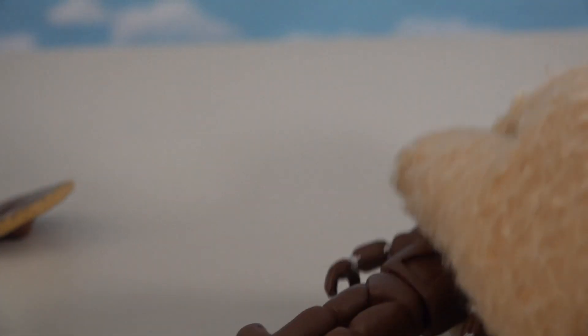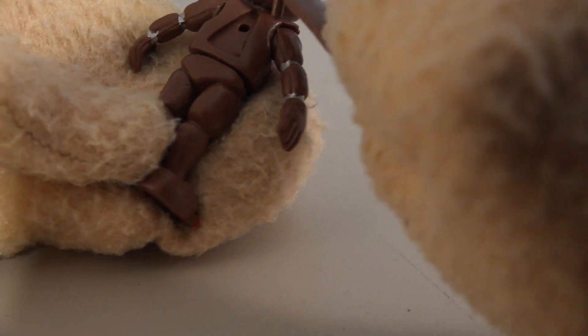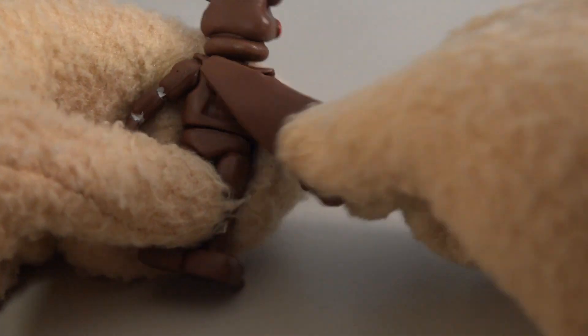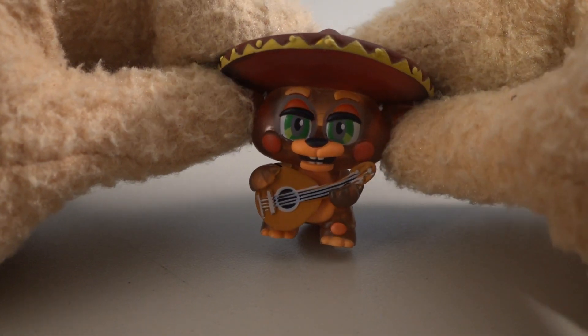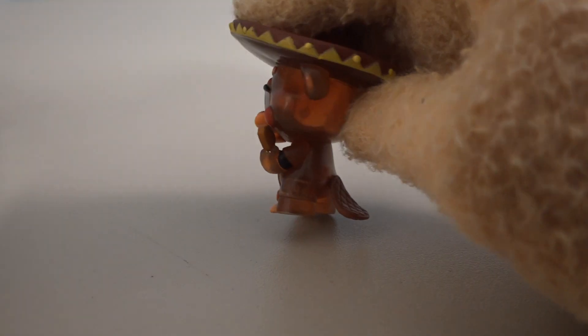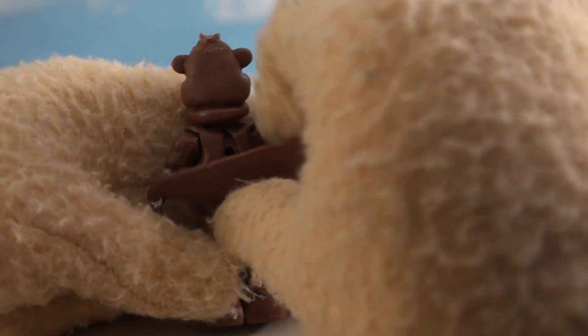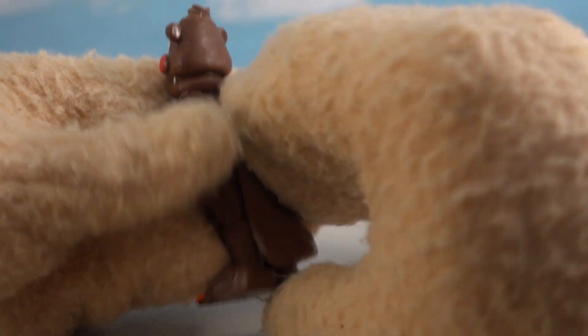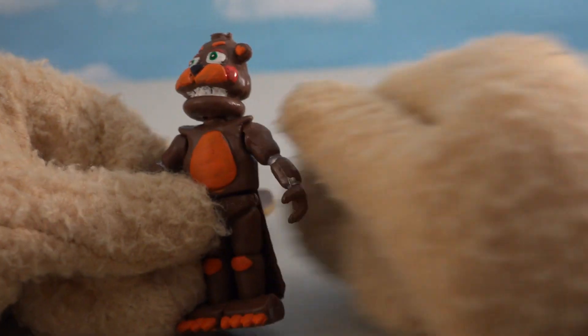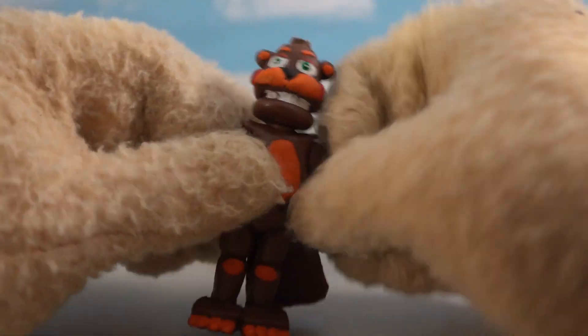He doesn't even have a tail — let's see, maybe it's in the baggie. There it is — El Chip's tail! Let's see if this fits. His tail's going down instead of going up. If we look at the minifigures version of El Chip, his tail goes down and attaches to his rump. But on this bootleg figure, the tail's attached to the upper portion of his head! And he can't even hold the ukulele. I'm done with this bootleg!